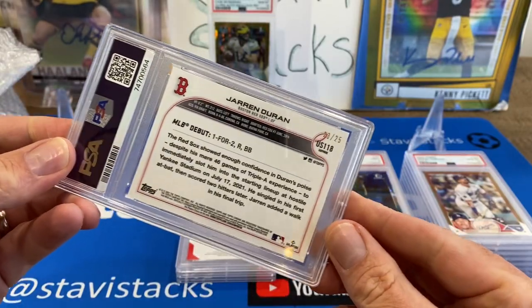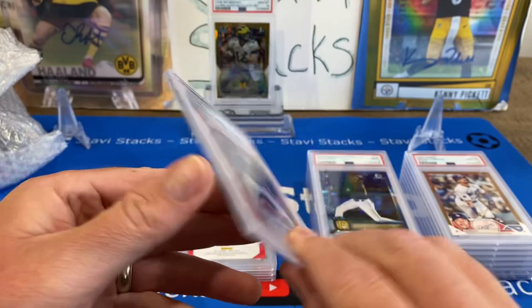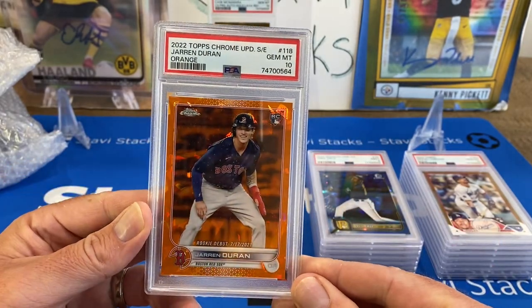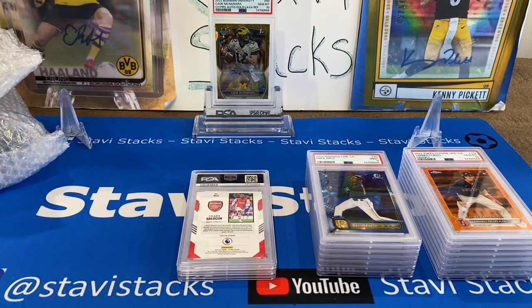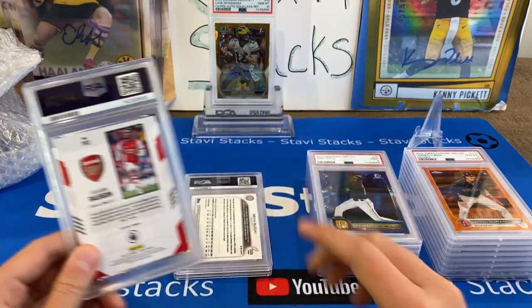Jaron Duren rookie orange at 25 — rookie debut. So not the true rookie, but from update. We got a 10 on that one. I don't even know if Duren has been playing for the Red Sox or if they optioned him back down to the minors. It was at 25 and it looked really good, so I'm glad I graded it. But we've got to hope he's good.